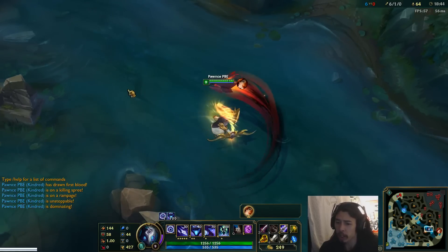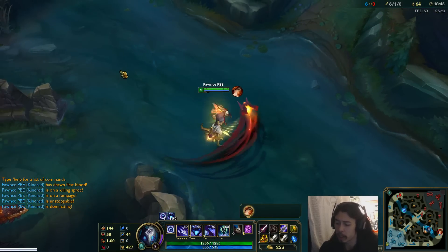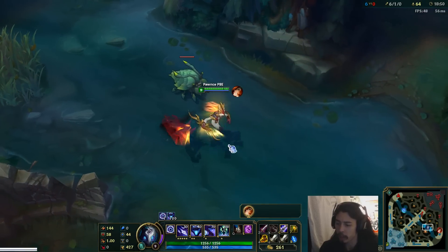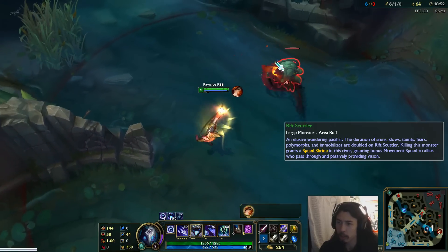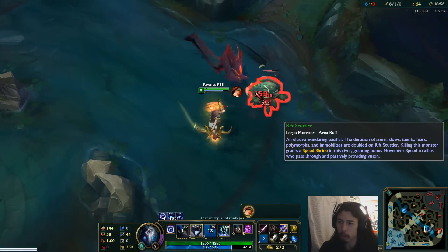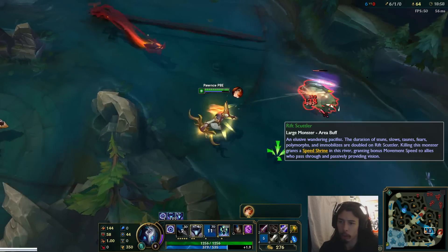Alright, I'll quickly show off her abilities and auto attack against the Scuttlecrab right here. Start with the W and then I'll follow it up with an E. Q. Q at a longer range.